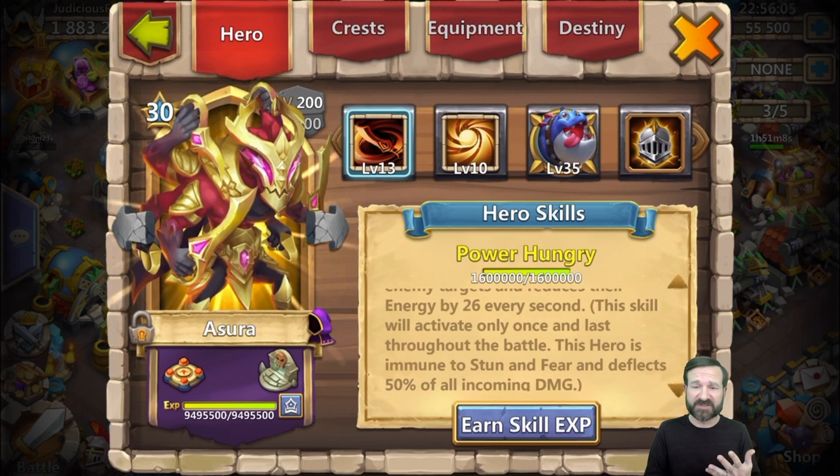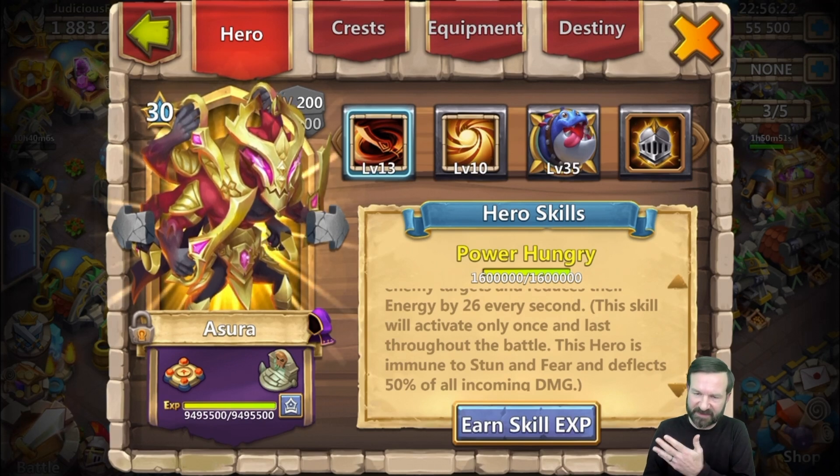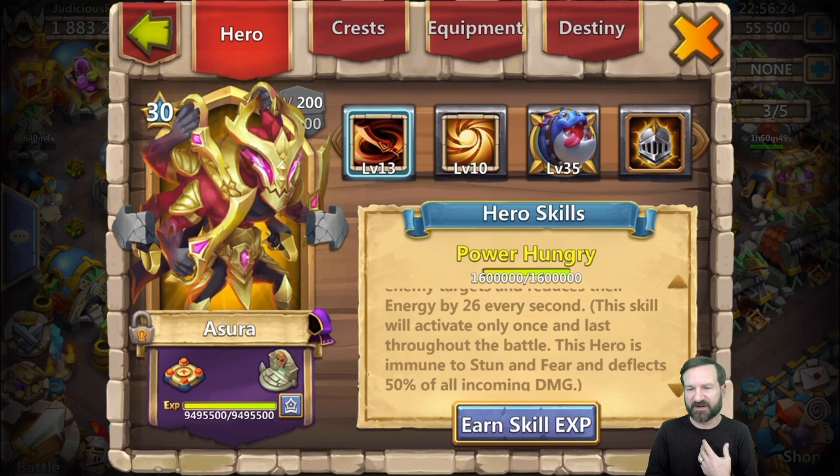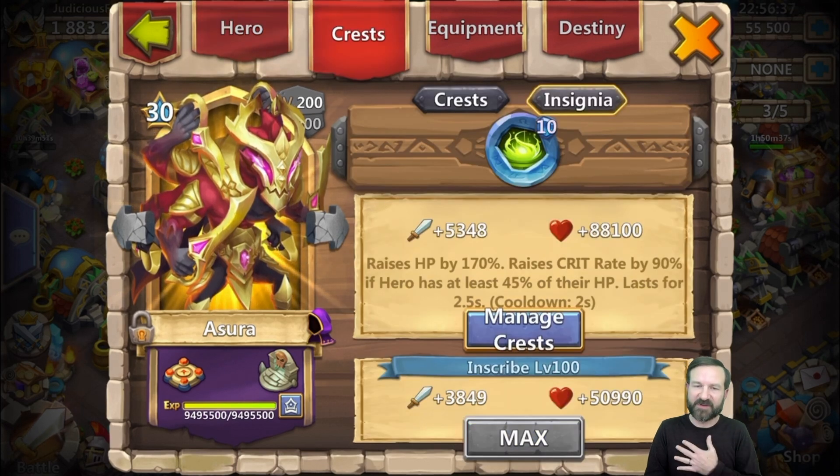His skill activates automatically and lasts throughout the entire battle — so as long as he's alive and going, it's operating. He is completely immune to stun. This is a tremendous dungeon hero — great to use at really any phase of your dungeon process. He will not have to deal with what makes dungeons so hard: the stun factor. All the way up to Insane 8, it's the stun factor that really shuts our heroes down. With Sacred Light, I'm running a level 10 Vigorous Fury, which is going to boost his health huge and pairs well with the Sacred Light health boost.